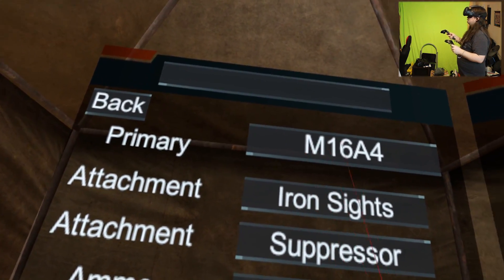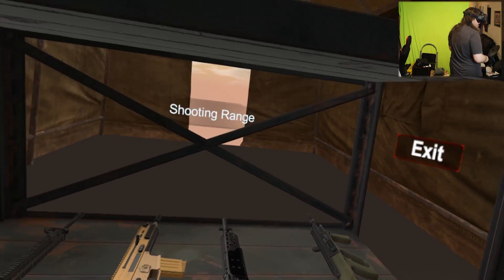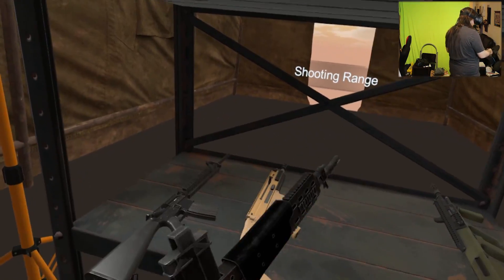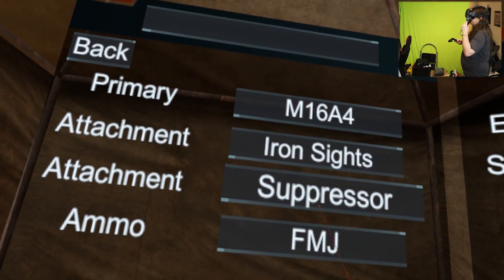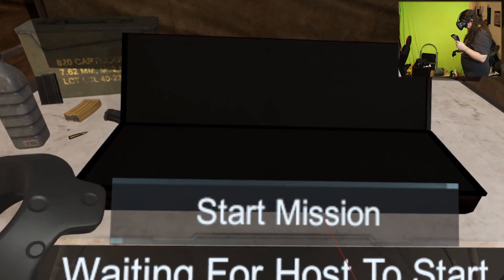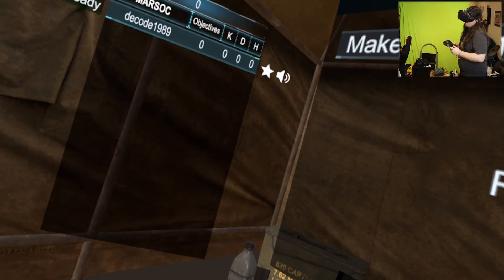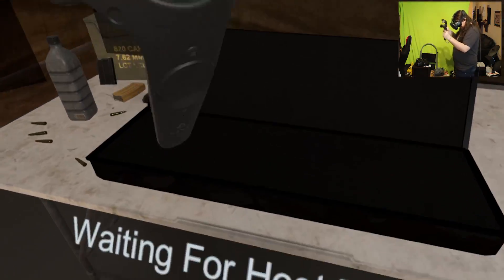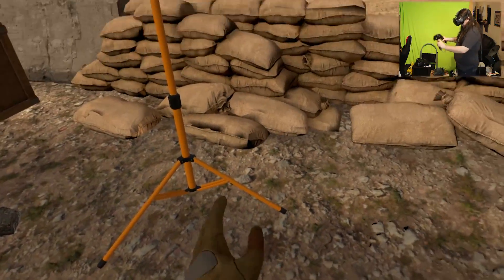Oh damn, look at this place. What's this? How do I shoot the weapon? A suppressor - yeah sure, confirm. Ready - four, three, two, one. Okay let's work out what we gotta do here.